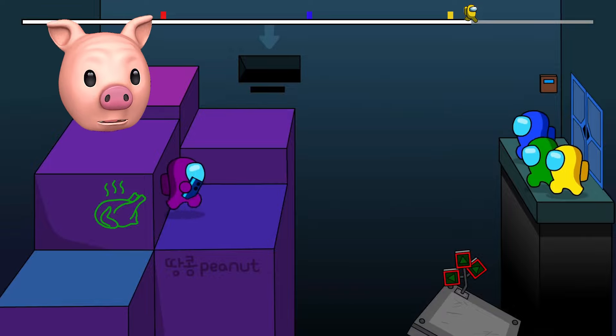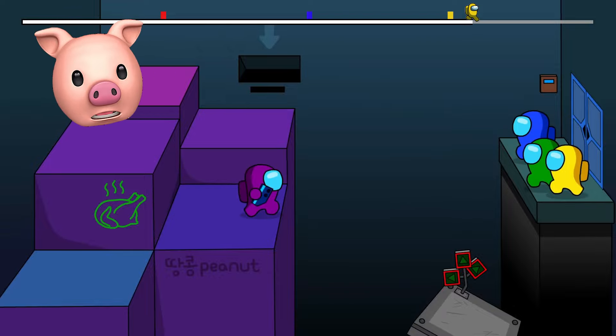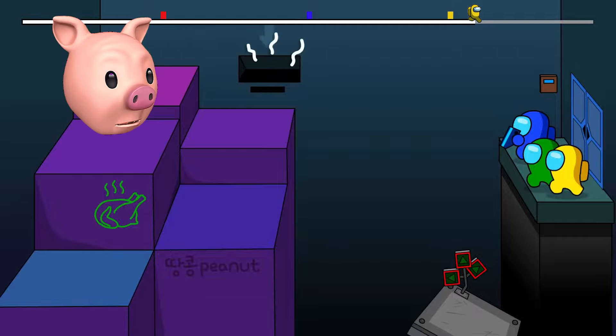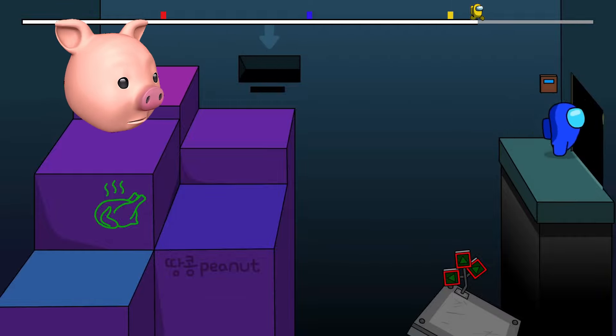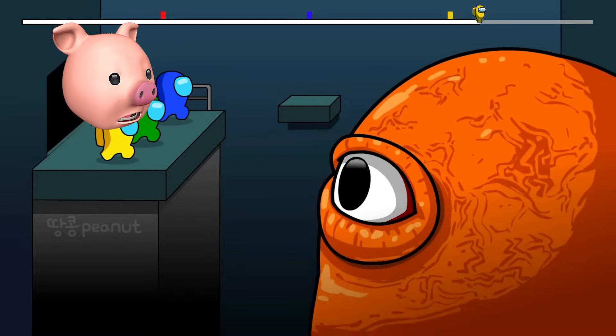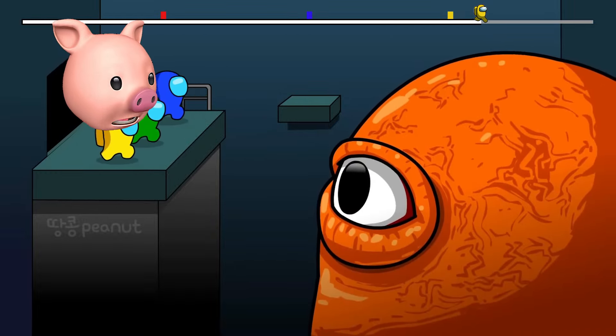We've got to all jump, one by one — there you go, guys, good job. Purple, it's all up to you, you're the one with the card. Come on, Purple — seriously, you're scared? Where are you going? Purple just jumped in the crayon chute — why would he go down there?